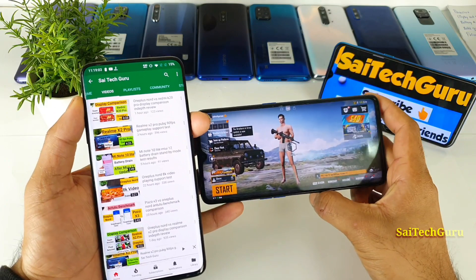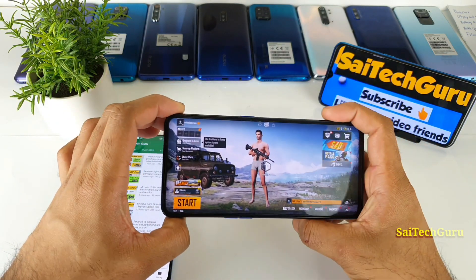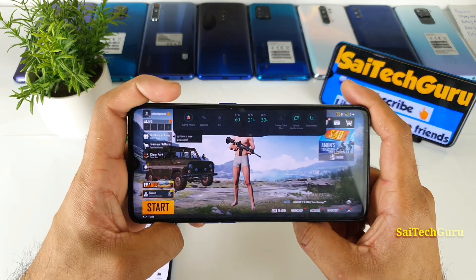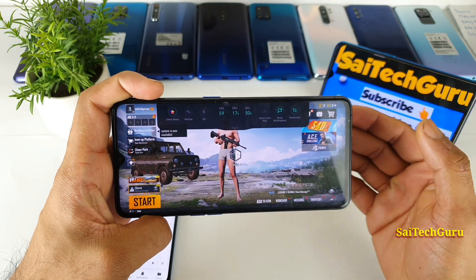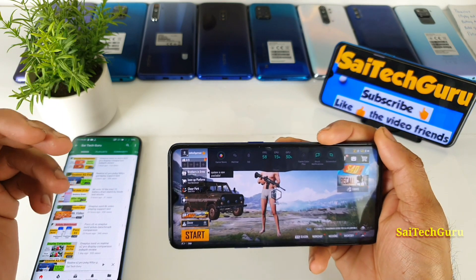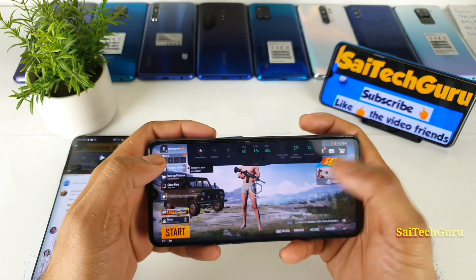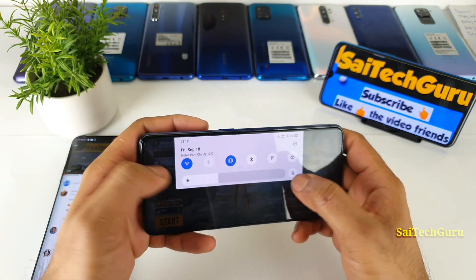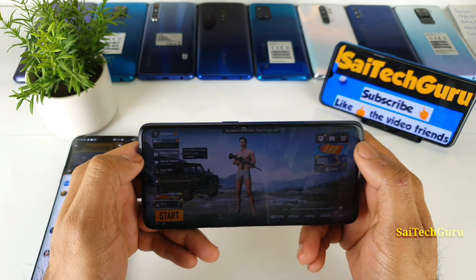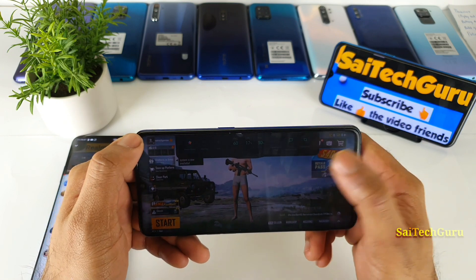With the latest update in PUBG, we did receive the 90 FPS support on the Realme X2 Pro device. I was trying to play at 90 FPS but was unable to achieve more than 60 FPS in gameplay. Thanks to my subscribers who commented and helped me find the exact solution — the only fix is that you need to decrease the brightness to below 5%. Only then the FPS count will increase above 90.